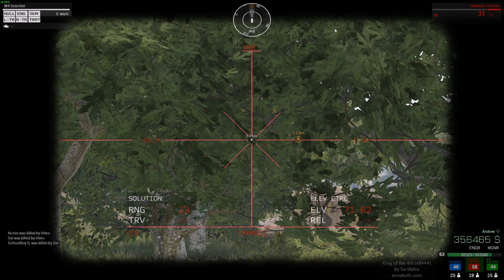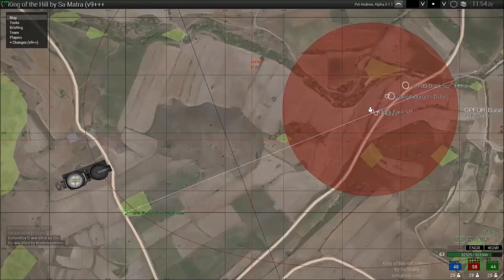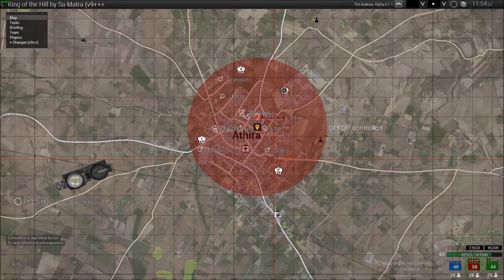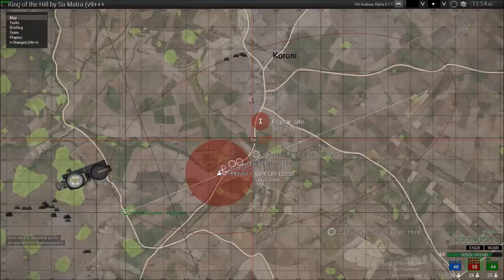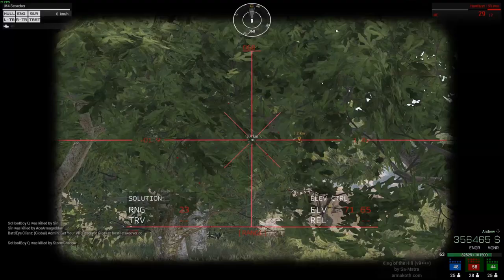Once you fire your shot, if you open up the map, you can see where your artillery shell is headed. My target is tower 3 there — I also set a marker right on tower 3. It makes it much easier to line up your shot when you can't see your target, like right now.